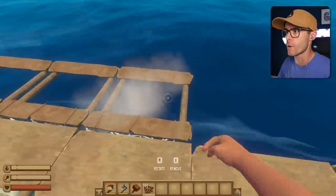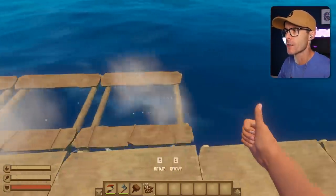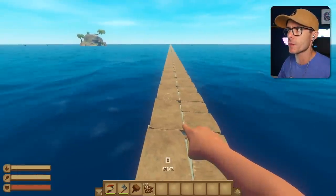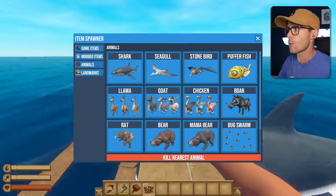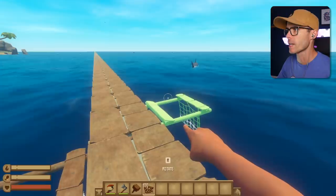This is also the world's most inefficient shark net. It doesn't go very deep. It would be nice if we could catch some sharks, though. I kind of feel like I could really do with a pet shark. Spawn a shark. Stay on my raft. He's also leaving me.